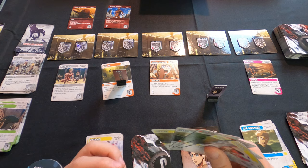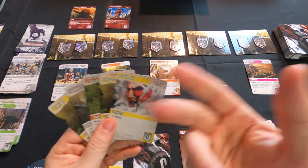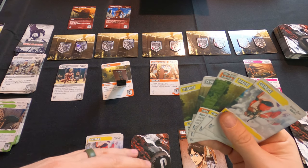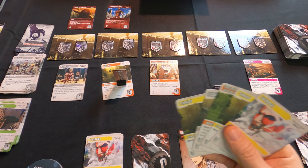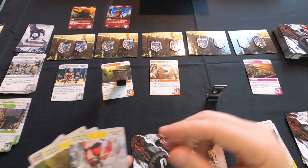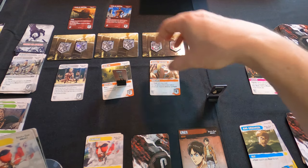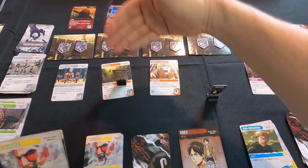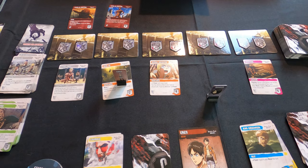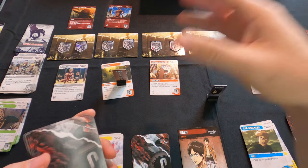The second card is a 9-Meter Titan with an ambush: each hero in this district destroys an ally in their hand; each hero who cannot destroy an ally in their hand instead must do so. Aaron doesn't have an ally in his hand and there's no ally in this district either, so nothing happens. Every round is just like this: you bring cards into your districts, buy cards with power, step outside, attack titans, and work together to find the best approach.